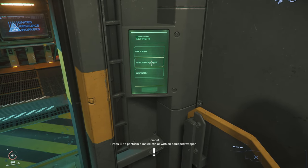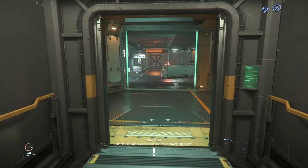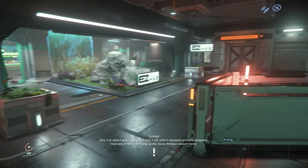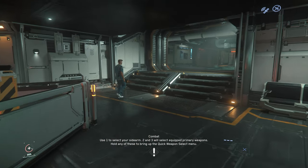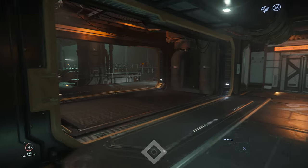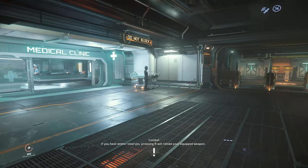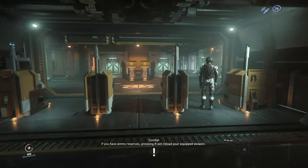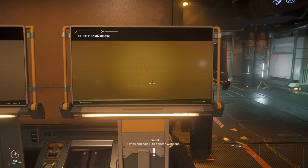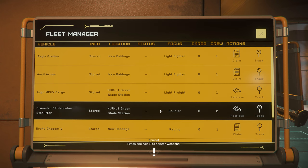I need the money in order to buy the med pens, the oxygen pens, and I need to get the new suit so we can go in freezing temperatures, because MicroTech is a hangout at the beginning. I like to keep my travel as close to the refinery and the sell point as possible to eliminate bandits and eliminate the possibility of me making a mistake and blowing up my ship.